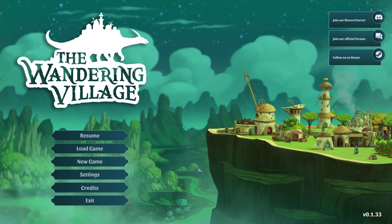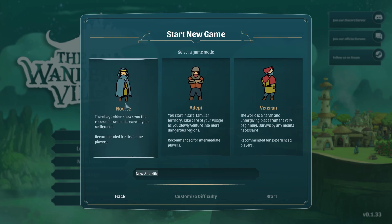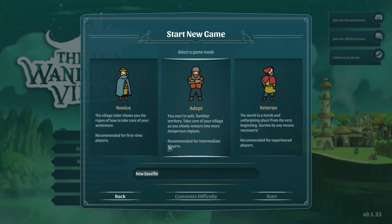It's basically a city builder game with a little bit of random survival in it. Let's go ahead and start. We'll start out as Adept, which is basically the same as Novice but without the tutorial at the beginning.